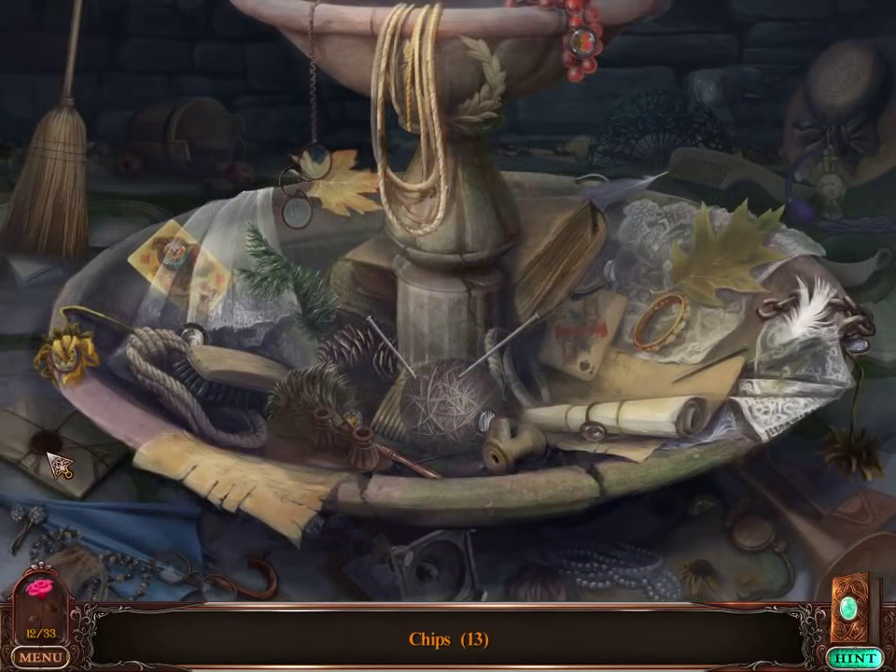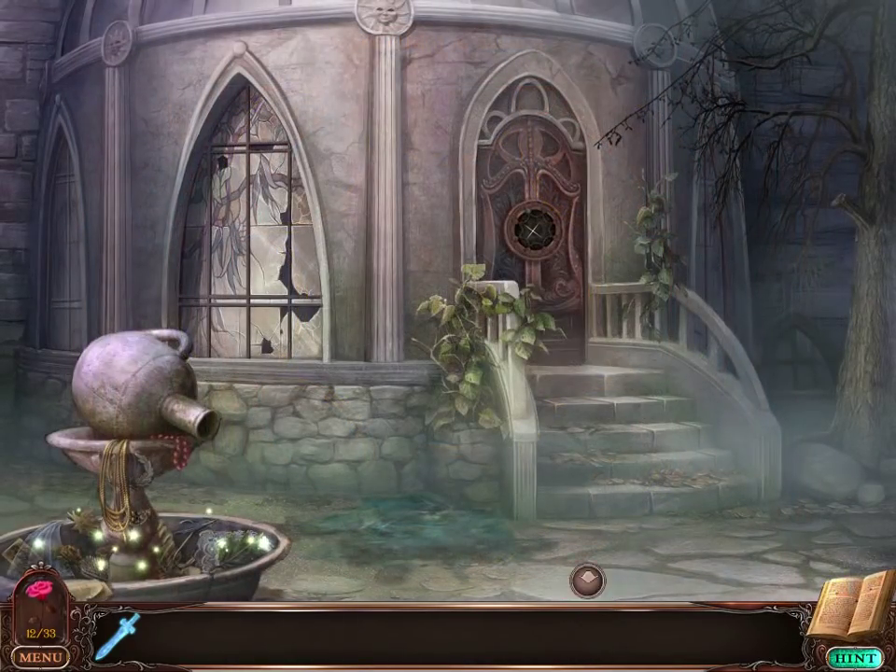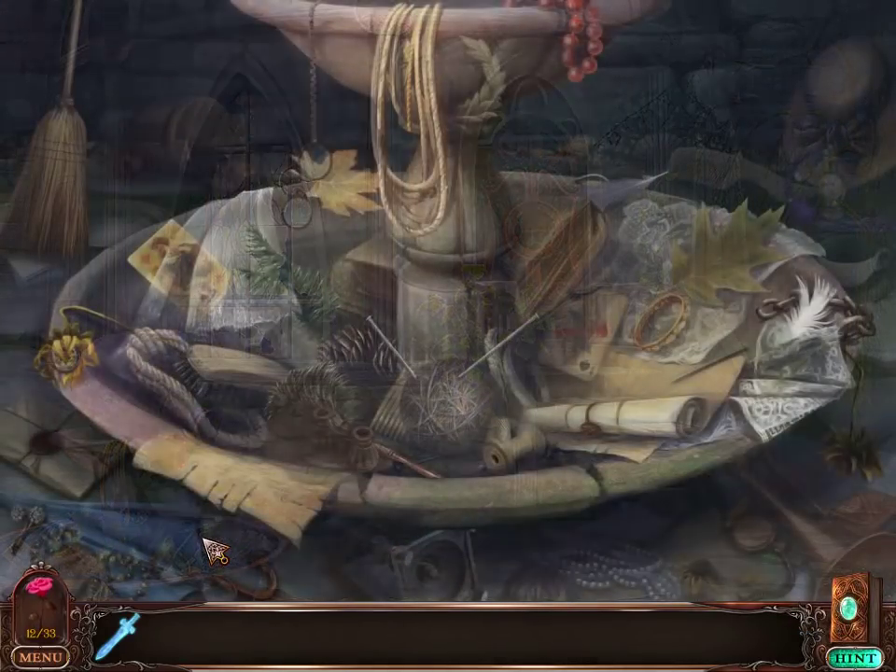And this is a hidden objects challenge. I am finding some chips. Potato chips? I don't see any potato chips. What kind of chip am I looking for? A little circle thing? I didn't know those were called chips. Looks like I need to find four more. Found another one. But I've already found all the ones I'm gonna find. These are clearly for that puzzle.